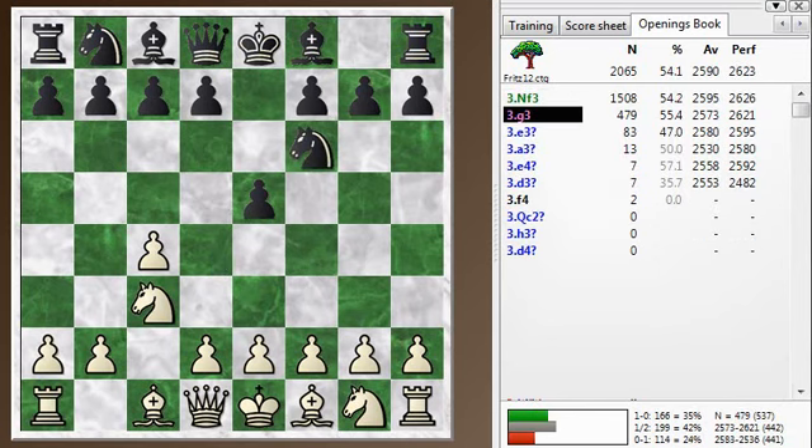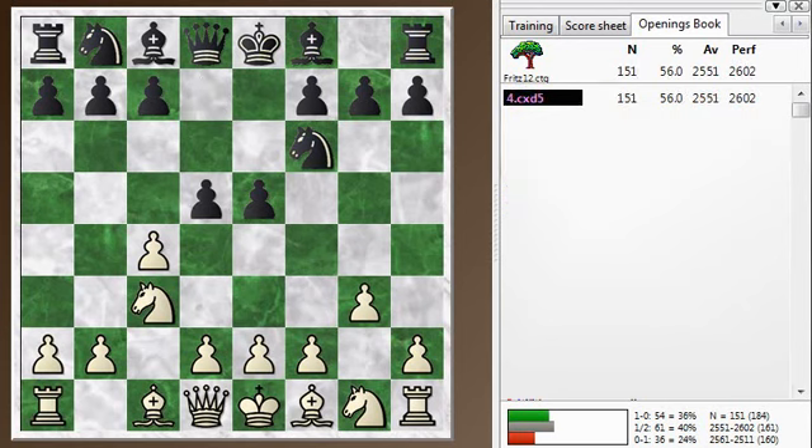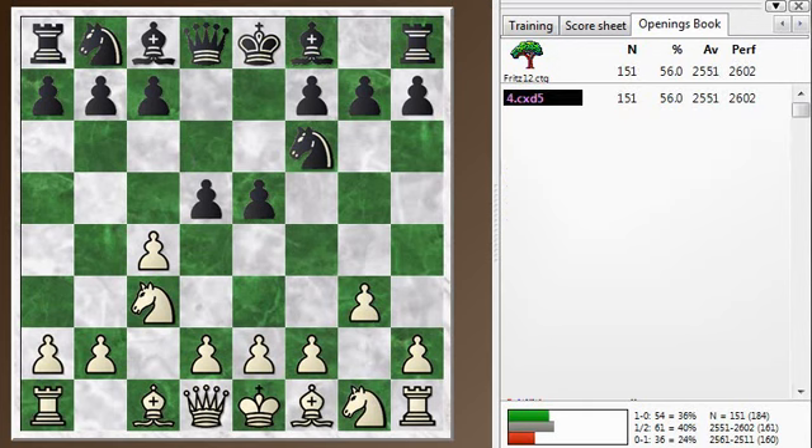I'm just trying to control these light squares, and then I'm going to play Bishop to G2 — G3 first and then Bishop to G2. But he immediately challenges my plan. I've sort of signaled what I'm going to do by playing G3, and so Black immediately challenges with D5, which is still a popular move here.